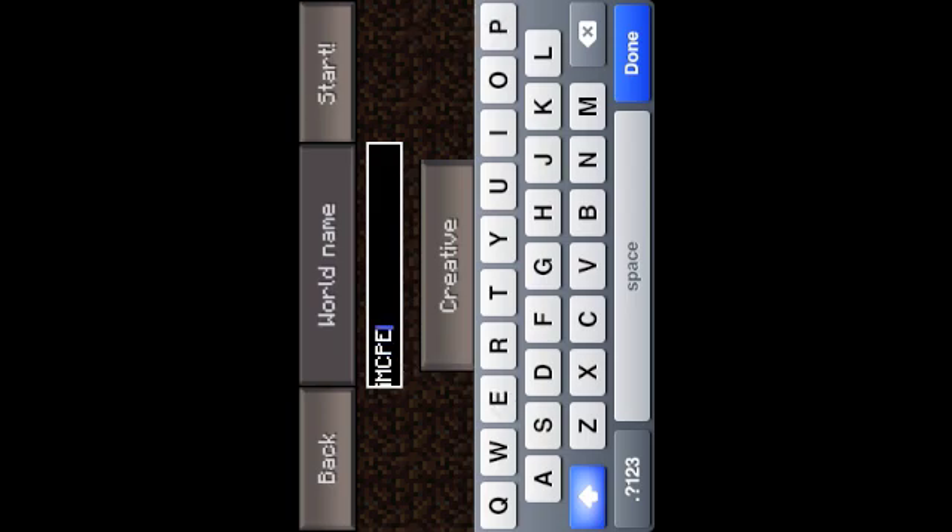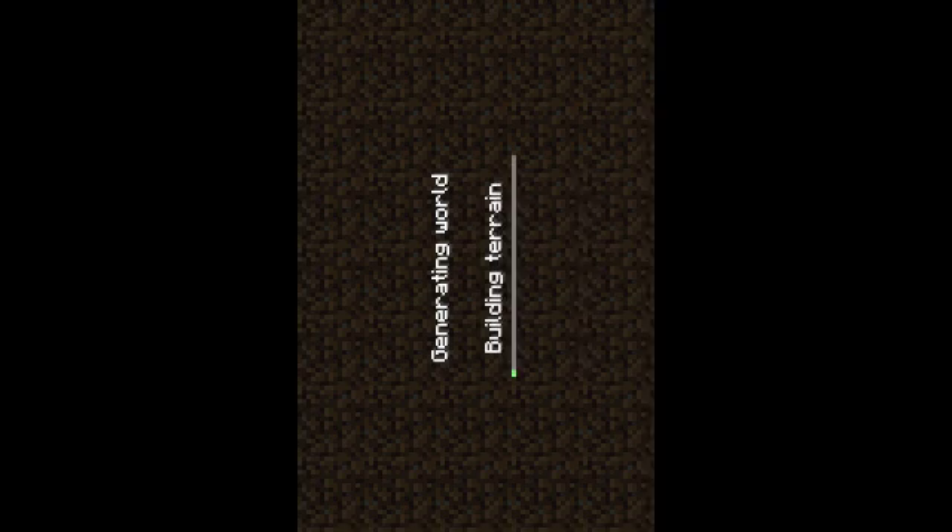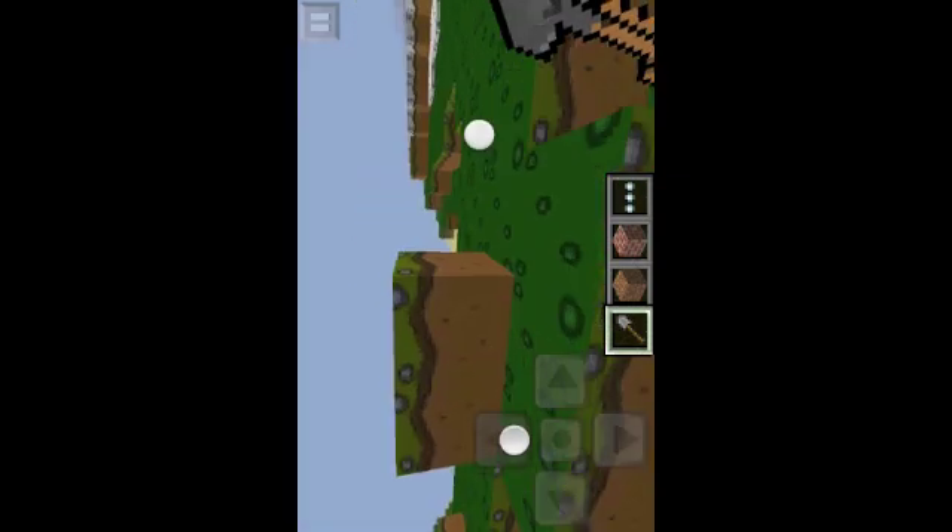You can get it on Cydia if you add a source. I just created a random world that I will be showcasing. Basically this app is an editor where you can change the world, inventory, player, time, and other settings of your Minecraft Pocket Edition worlds.